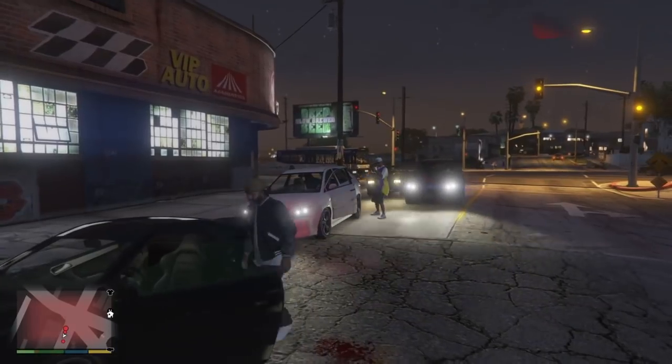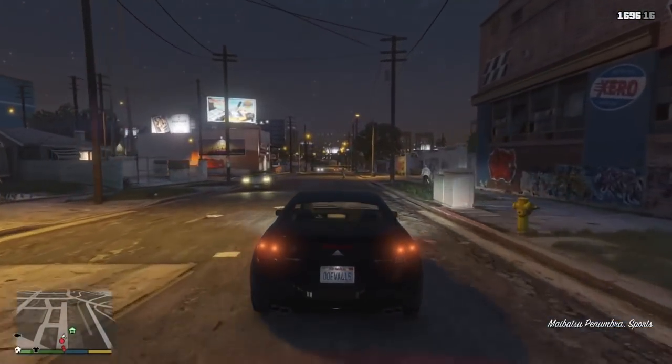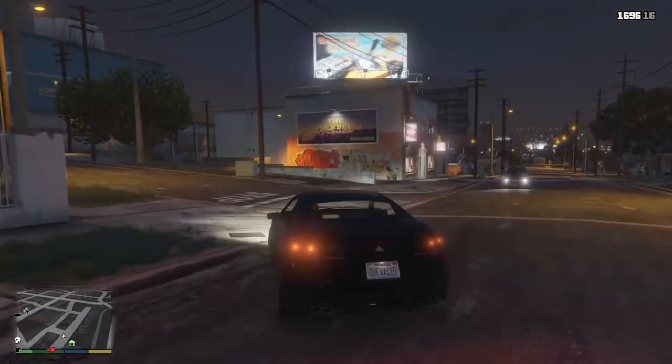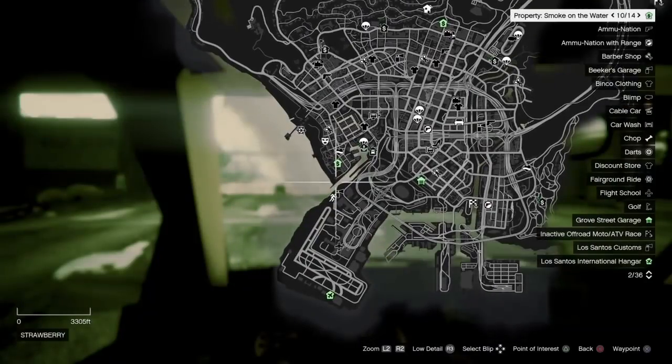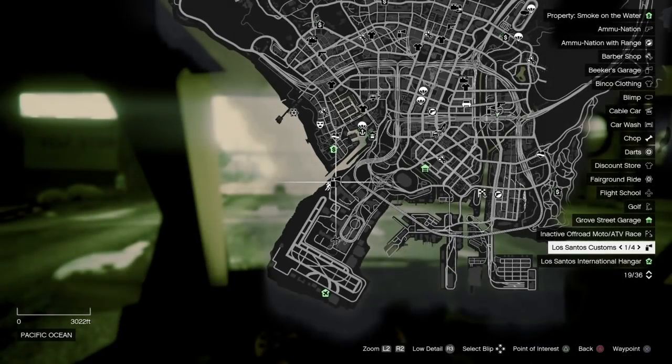What you're going to want to do first is grab any street vehicle you can — preferably grab a sporty vehicle as these are most customisable. Then head down to Los Santos Customs near the airport where I'm showing you now.